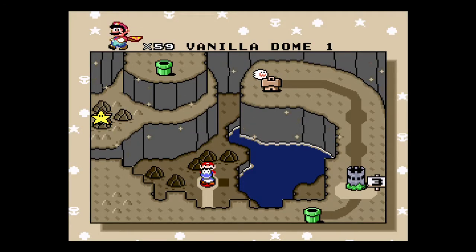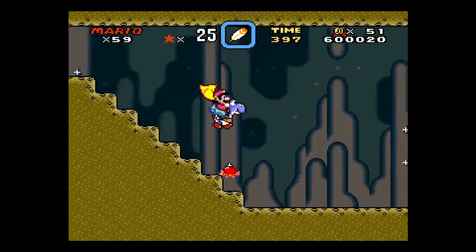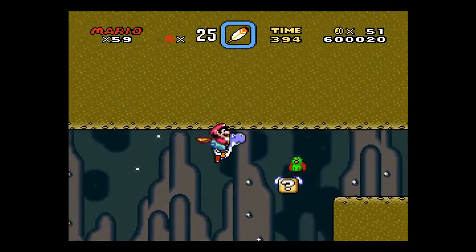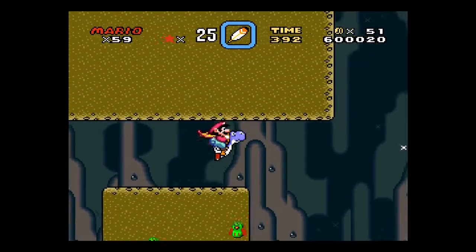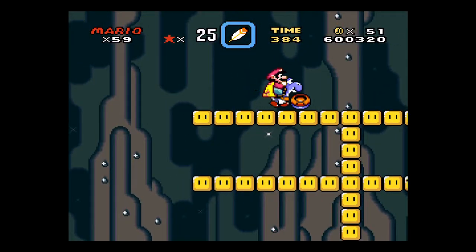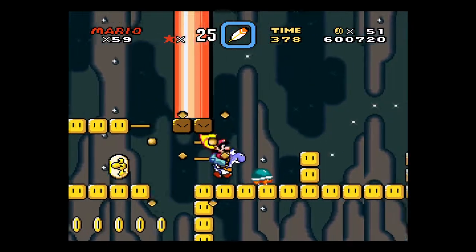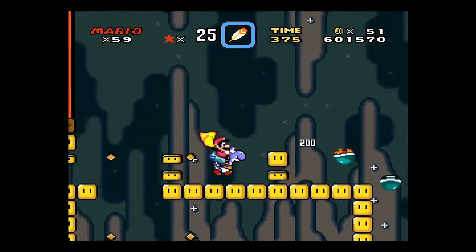Okay, so on to Vanilla Dome 1. This has a couple of interesting twists and turns in this level — one that will get us to some secrets.